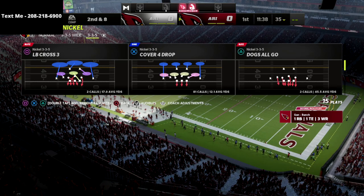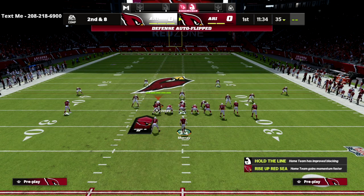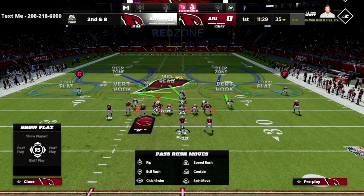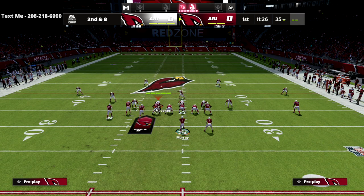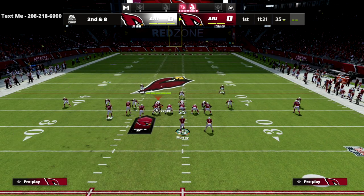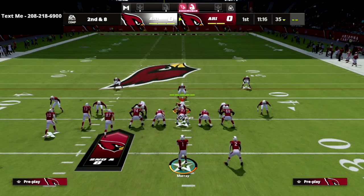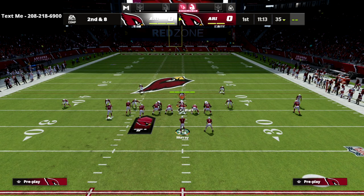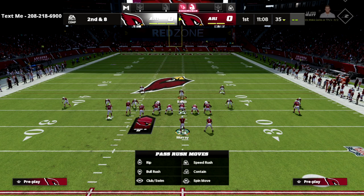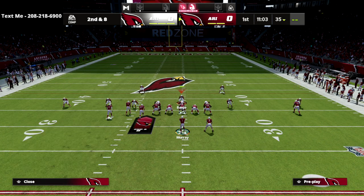We're coming out in Cover 4 Drop and then audible down into Tampa 2. If they flip, just flip as well. The setup seems like a lot but it really isn't — put the slot corner into a middle third (you can only do that if you base align), put both linebackers into curl flat zones, use the over-the-middle with banjo coverage, and then put both slot safeties into outside third zones.